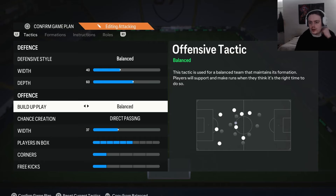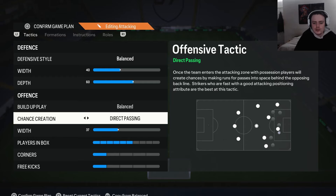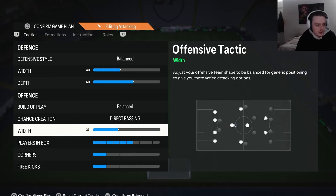For the build-up play we have this on balance, because it allows us to pick and choose when and where we use each form of build-up — if we want to play slow we can, or if we want to speed it up we can. For the chance creation we have this on direct passing, as it's the most meta option. It's basically the only setting which allows you to break through a park-the-bus defense, because it makes your attackers push up very far against the defenders, meaning it's easy to isolate a specific player and take them on.